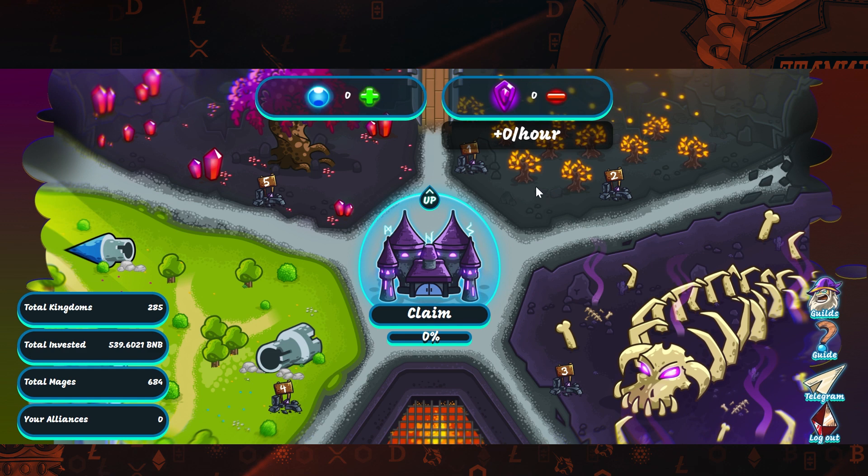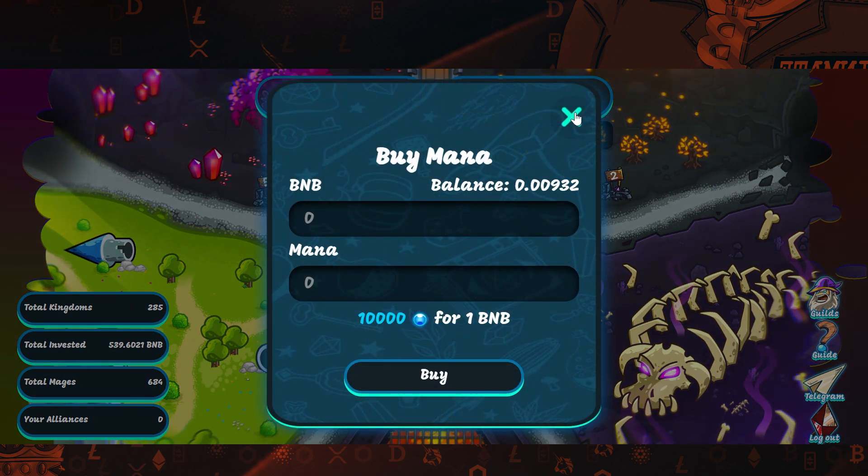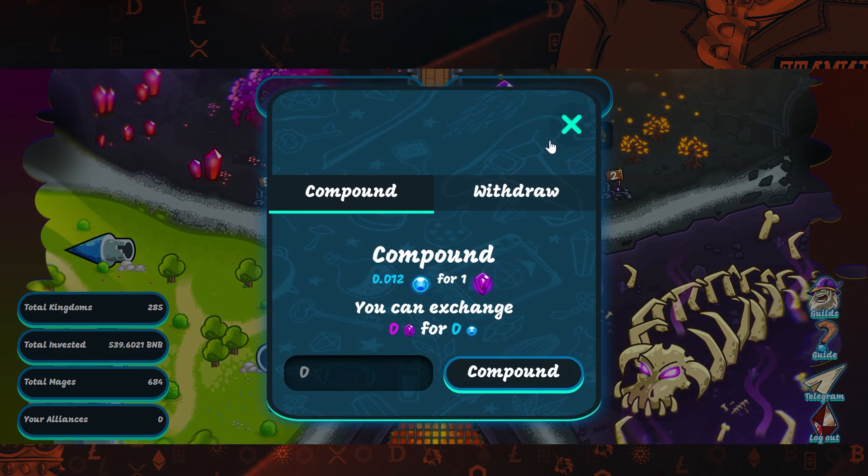Basically it's a web3 ROI project and an investment blockchain game in which you have to build the defense of your kingdom and fight off hordes of enemies, taking their emeralds for yourself. You can save emeralds and exchange them for BNB. The game has two internal currencies: mana and emeralds. You can buy mana for BNB — you need it to buy and upgrade towers. You get emeralds by killing enemies, and you can compound them for mana and get 20% more, or exchange them for BNB at any time.